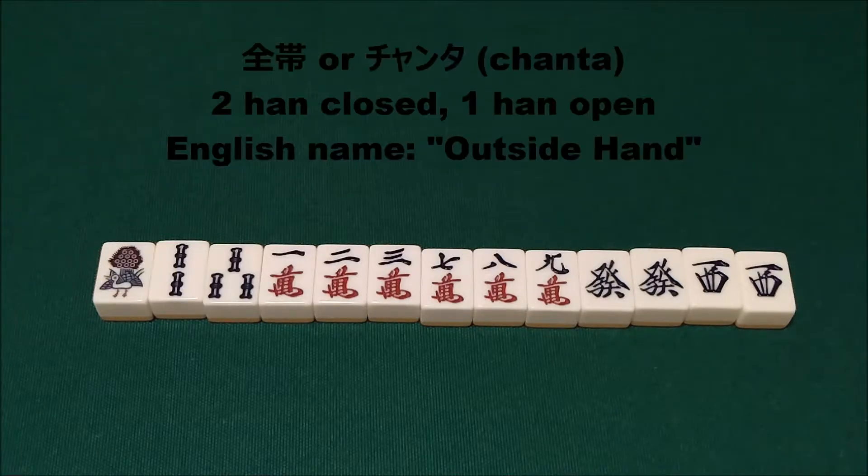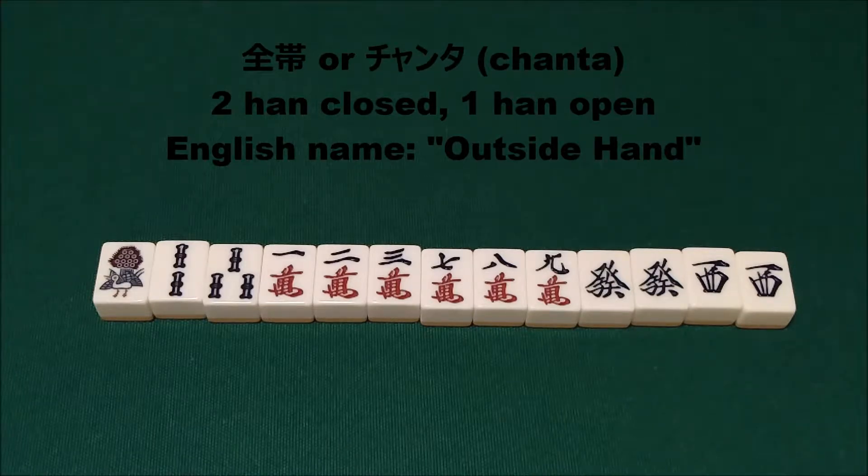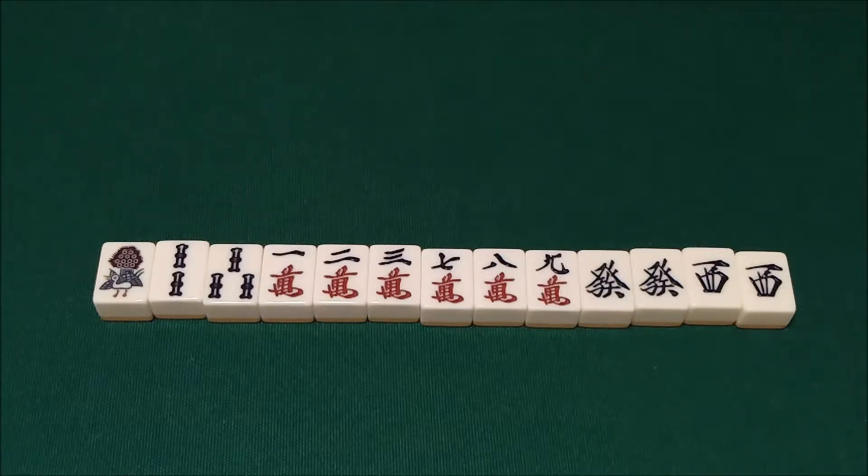The first one we're going to talk about is Chanta. Chanta is a yaku that requires all four sets of your hand plus your pair to include at least one terminal tile or one honor tile. So in practice this means that your hand can only consist of the sequence one two three, seven eight nine, triplets of ones, triplets of nines, triplets of honor tiles, and a pair of either ones, nines, or honor tiles.